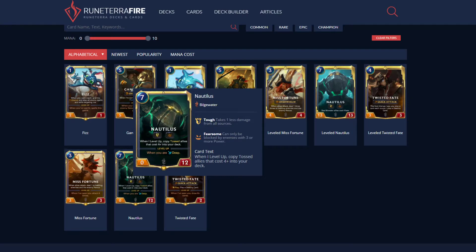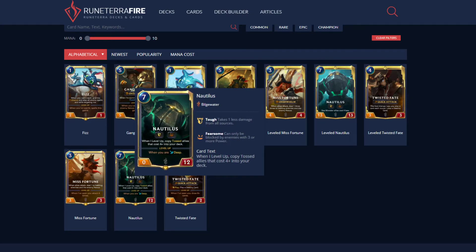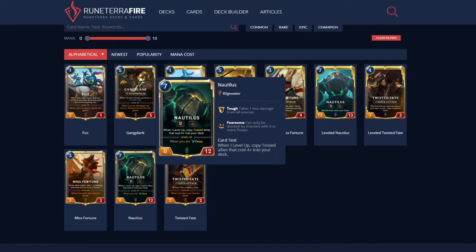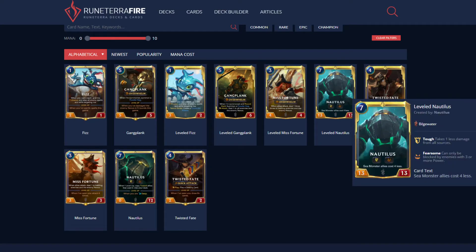Essentially Deep means you want to toss cards — there are quite a few toss synergy cards in the game now. You can also deck out for Deep, or just draw a bunch, but that's not as good because Nautilus wants you to be tossing cards. When leveled up, copy tossed allies that cost four or more back into your deck, and sea monsters cost four less. Nautilus has zero attack when not leveled, and 13 attack when leveled — he's a big late-game card.